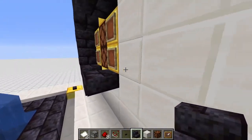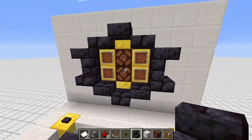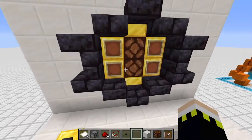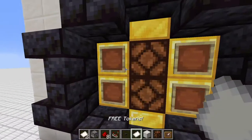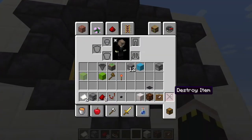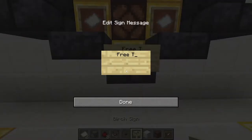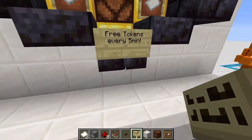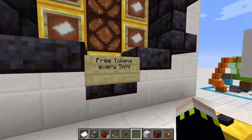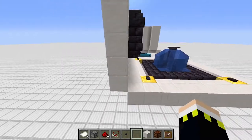You can always extend this pattern - it doesn't really matter what you build here, it's just decorative. Next, we want to put some free tokens in here so people know they can get free tokens by pressing the button. You can also put up signs saying 'This is free tokens every five minutes' and maybe another sign saying '50/50 chance' - so people also know the odds of losing.